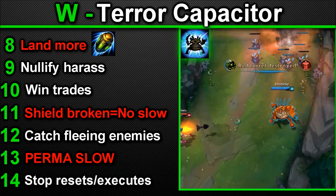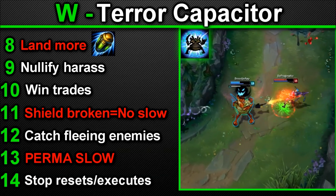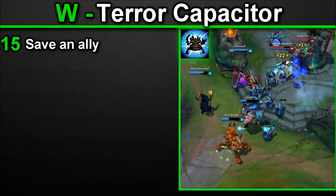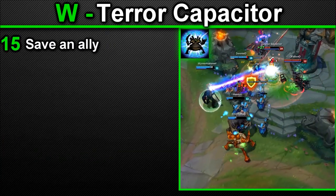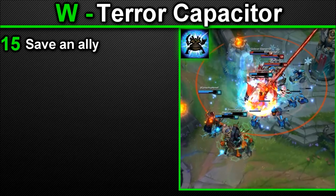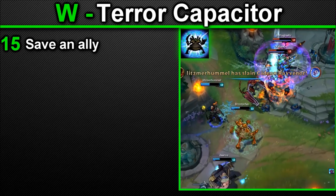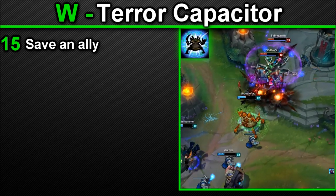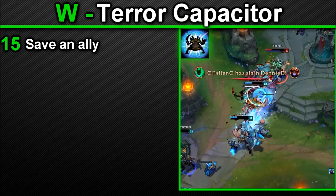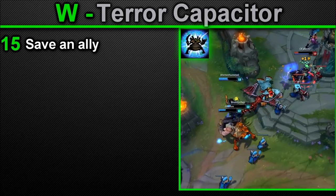Number 14 — this ability, as with all shields, is great to potentially stop executes and reset abilities. Number 15 — when activated, can be used in sequence with your Q and auto attack to slow down an enemy to save an ally. If you slow them down, they can't catch up and you'll have applied your passive, which also means they have less damage anyway. Overall, Urgot is good at saving allies.